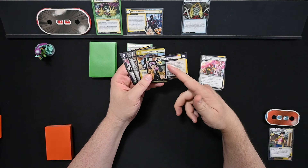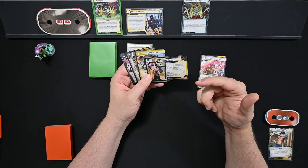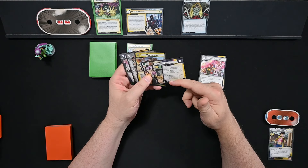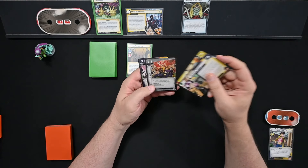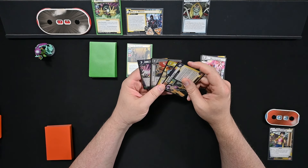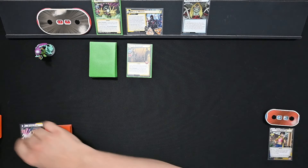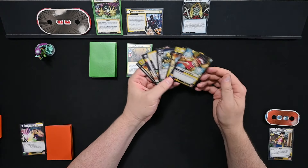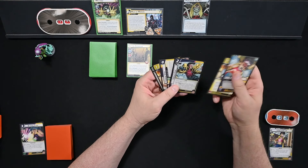We're going to keep Shopping Spree because we can get rid of it with Multitasking. Shopping Spree as a player side scheme has no victory point value, so we can just keep recurring it over and over again — so these two are essential. We'll keep X-Gene because we can put it into play since she's a mutant. Blinding Flash is too early for that as well. We drew Plasmoid Energy, which is one of our dual aspect resource cards, another Multitasking, and Jubilee's Coat.